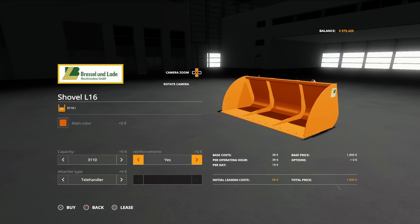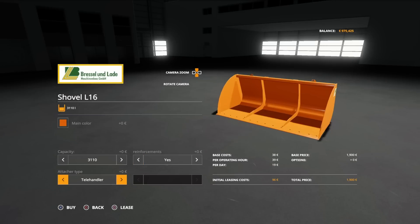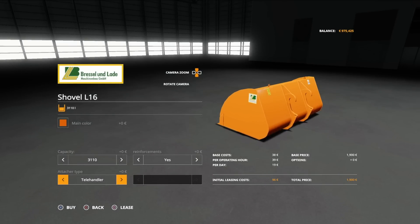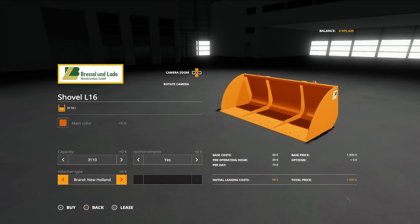Reinforcements can be added — yes or no — which makes no difference to load, it's just aesthetic but looks quite cool. Then there's the attach type on the back: telehandler, front loader, Pulse teleloader by Creative Mesh, JCB, and New Holland. So there are a few different connection options, which we don't often see on buckets. That's the L16.